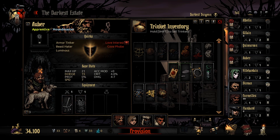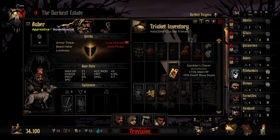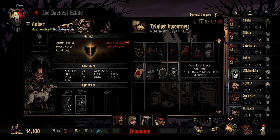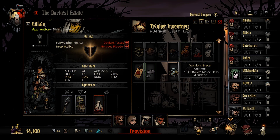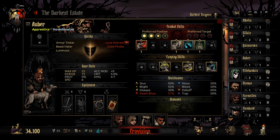Let's see what else. No range skills, minus 10% stress release — that's actually going to go to the Vestal. We've got Leper, Highwayman, Grave Robber, Antiquarian, Jester in the roster. 10% to melee skills — he's only got a ranged ability he's going to be using, so let's give him that. Plus 4 dodge, plus 10 damage to melee skills — sounds good. Sure, why not — extra HP. We're already all trinketed up.